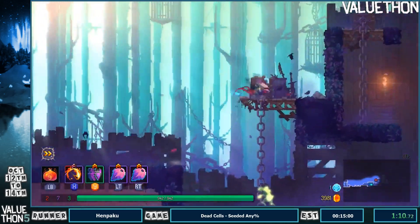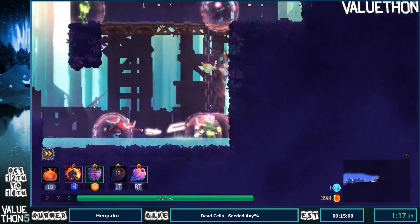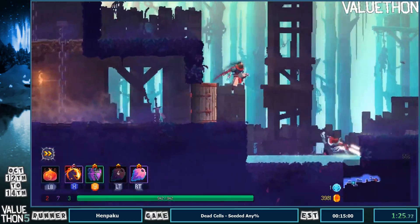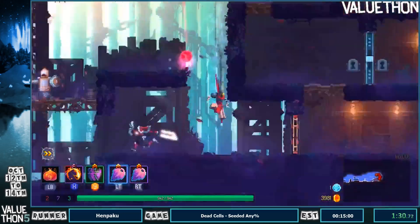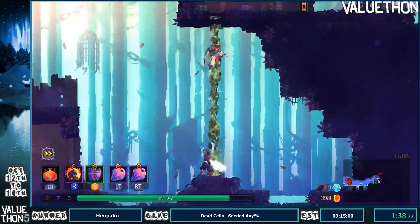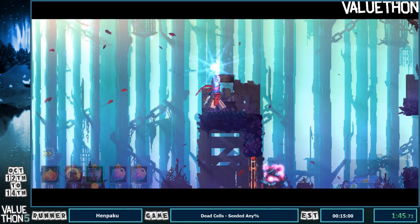So now we're entering the Promenade, and over here all we do is run right — that's all you have to do. If you are running any percent, you'll probably run right into some spikes. Don't worry about that, that's perfectly normal. In this run, I'm assuming he actually knows where all the spikes are and he shouldn't run into any of them. He got hit by a bomb though — so much for spikes. But you didn't run into a spike, so I'm not making fun of you for that bomb. That bomb looked kind of dumb to get hit by.